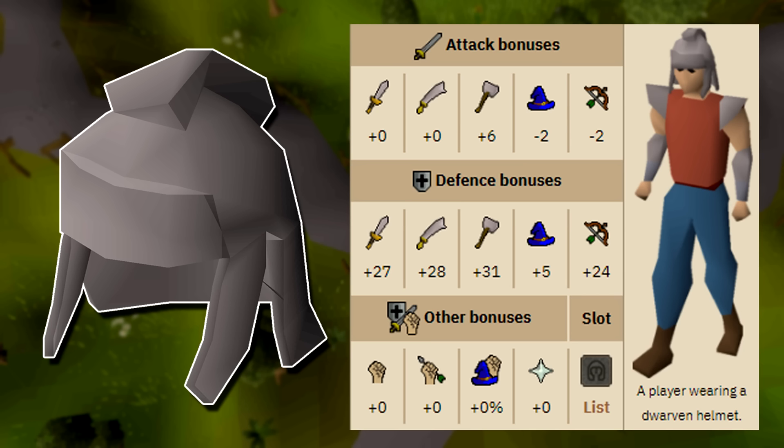If you compare it to the serpentine helm, yes it has a plus 6 crush attack bonus which the serpentine helm doesn't have, however the serp helm has a plus 5 melee strength bonus making it superior in most cases. However I find it really interesting that a random quest item offers the highest crush attack bonus in the entire game, and for people who can't afford higher tier helmets the dwarven helmet might actually be a viable item to wear when killing monsters that are weak to crush.